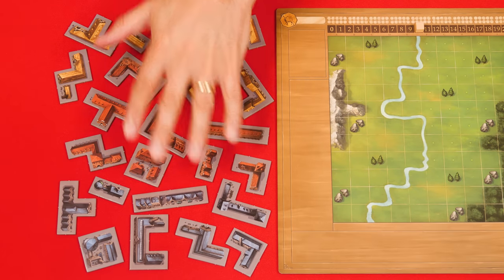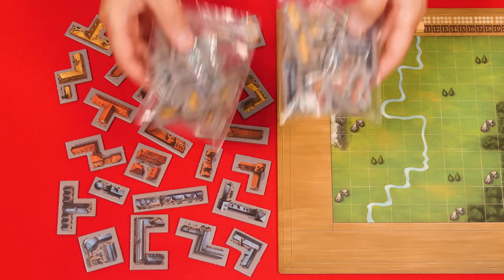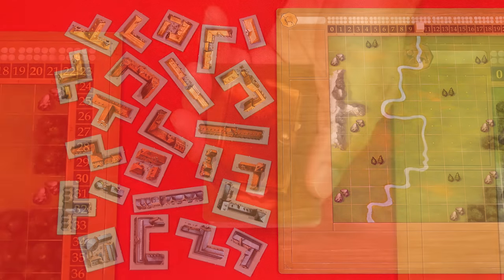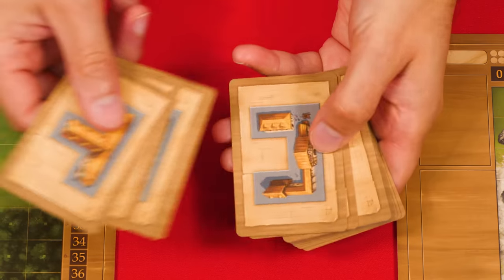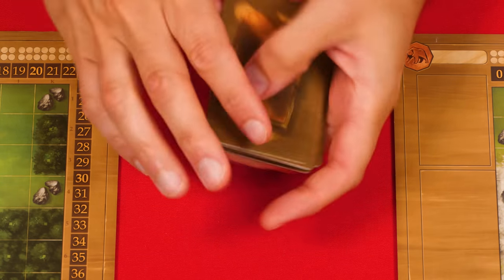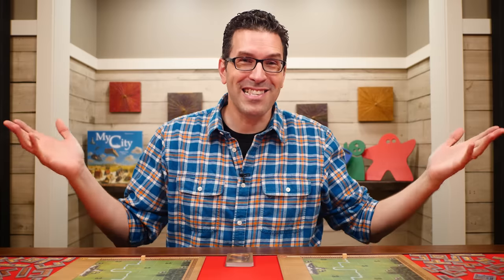The buildings you have will be the exact same as the other players, and you can now return any tiles for the player boards that aren't being used back to the box. These are the construction cards and there's one for each of the 24 building tiles in the game. Shuffle them and then place them into a facedown deck in the middle of the play area. And that's the setup.